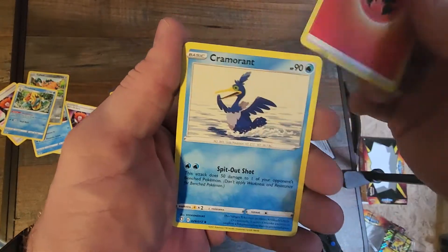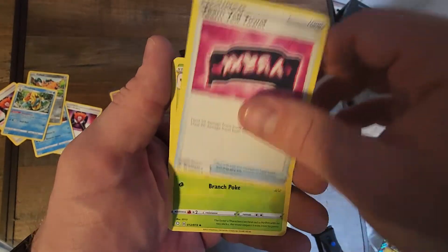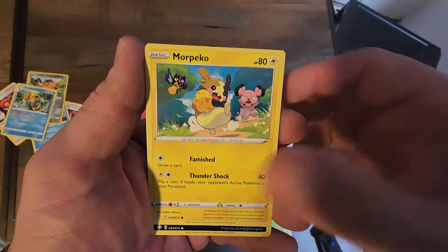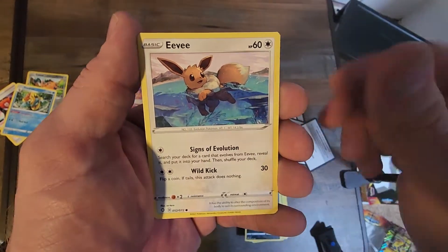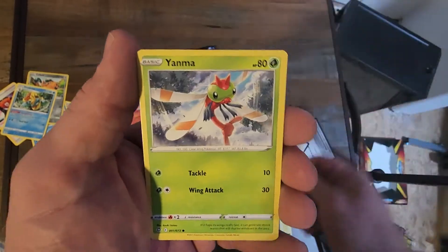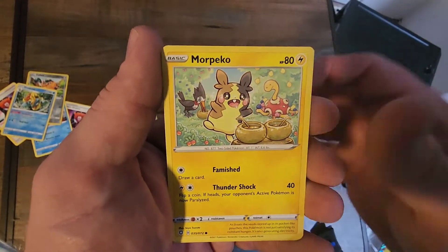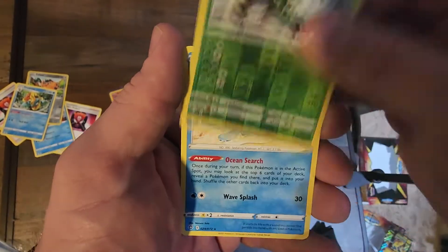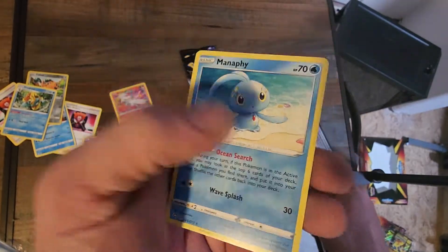We got an energy, Cinderace, Team Yell Towel, Hatenna, Moripeko, Nickit, Eevee, Yanma, Moripeko, Zeraora and a Manaphy non-holographic.